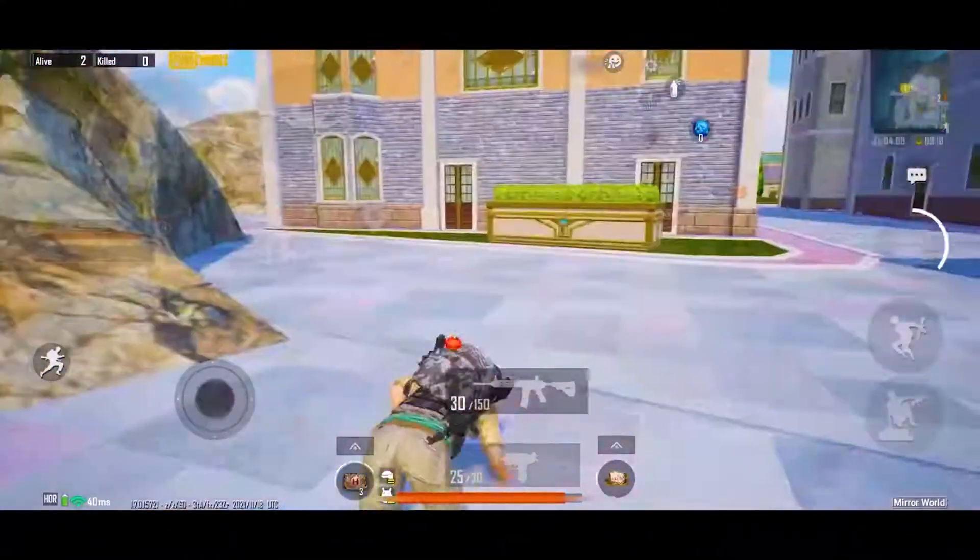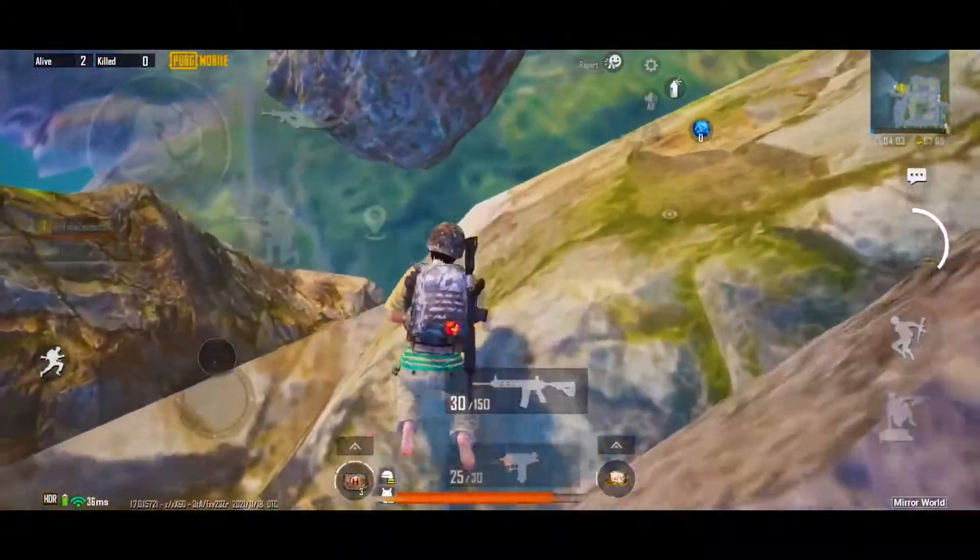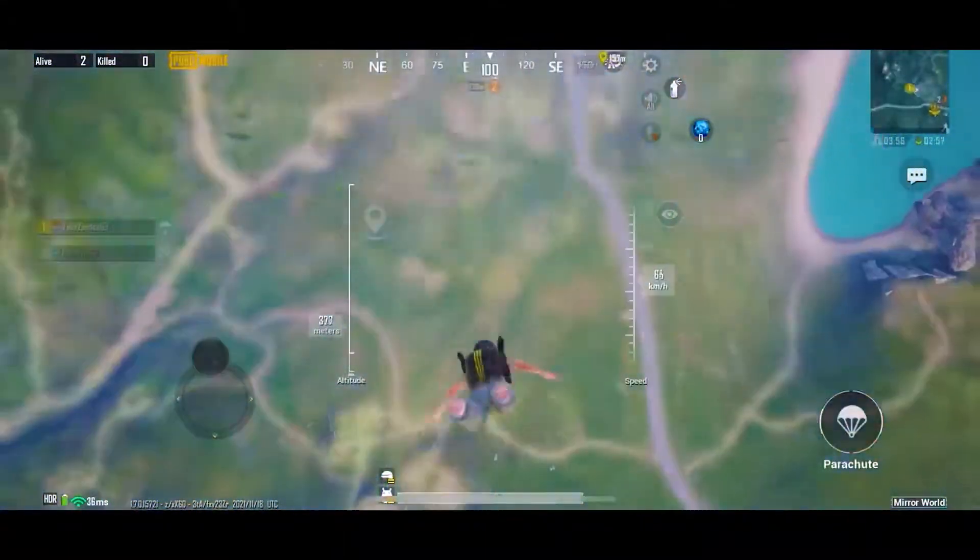If you got knocked on this island, you could crawl out to the edge and jump off, so that you'll automatically get revived plus you'll get full health recovered.